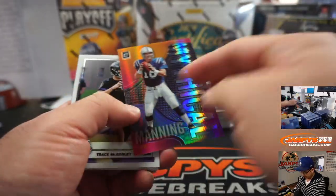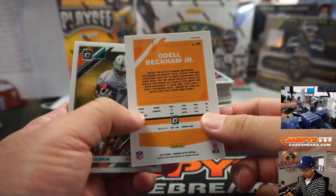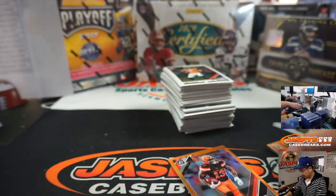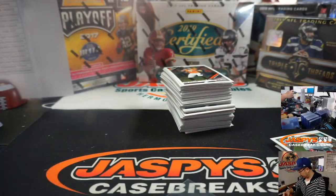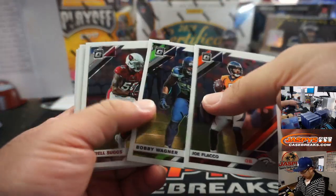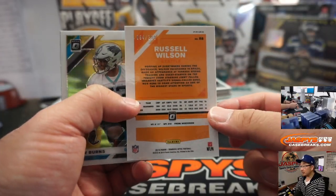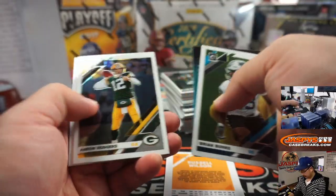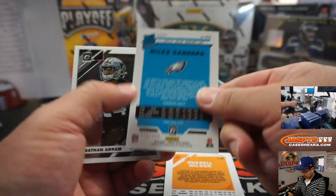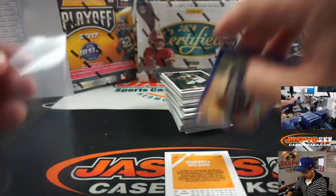There's Peyton Manning. Odell Beckham Jr. at $199. Russell Wilson to $299. Miles Sanders to $150.